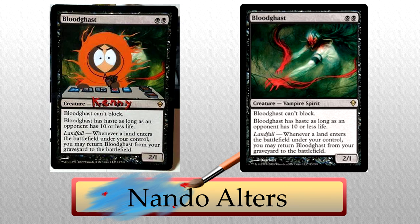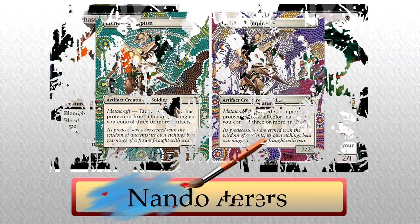I won't lie, Nando's second piece hurts a little bit, but is so fitting. Kenny is Bloodghast — makes perfect sense. Dude just keeps dying and coming back over and over again. I like that in very South Park style, Nando decided to put Kenny into the card instead of changing the entire card to accommodate him. That's hilarious. Even the rough writing of his name over the creature type — that's so funny. All of this in addition to the ethereal look of Kenny and the detail on the magic cards themselves makes this a really fun alter. It's unique. I like it a lot.